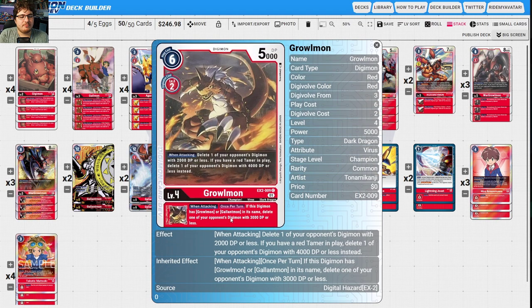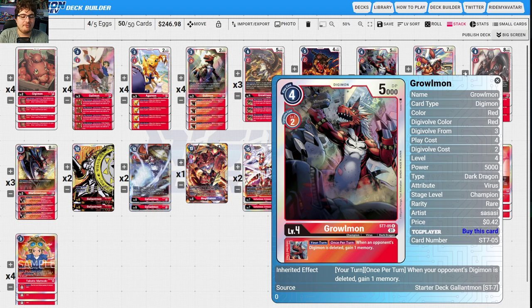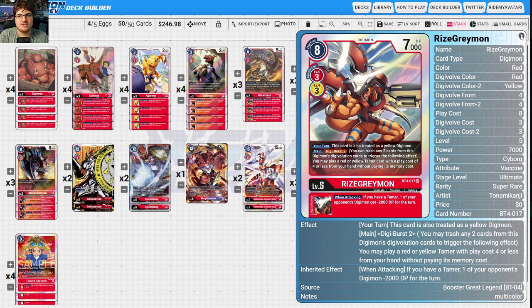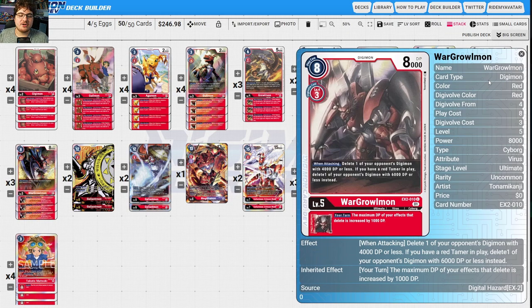Greymon is really good because if this Digimon has Greymon or Gallantmon in its name, delete one of your opponent's Digimon with 3000 DP or less. With a Retainer in play you can delete a 4000 DP Digimon. Graymon is your security checker. We have a Greymon that gives memory when one of your opponent's Digimon is deleted. RizeGreymon lowers the DP of opponent's Digimon and can allow you to play your Tamers, which really helps.